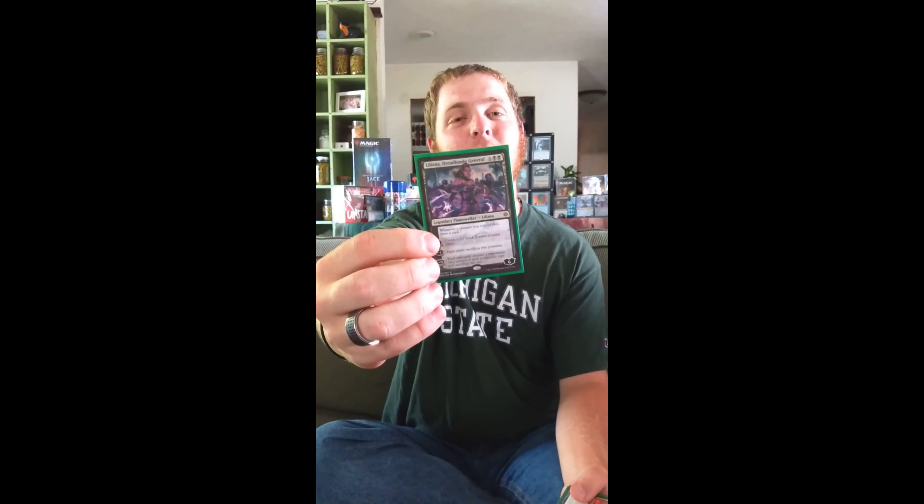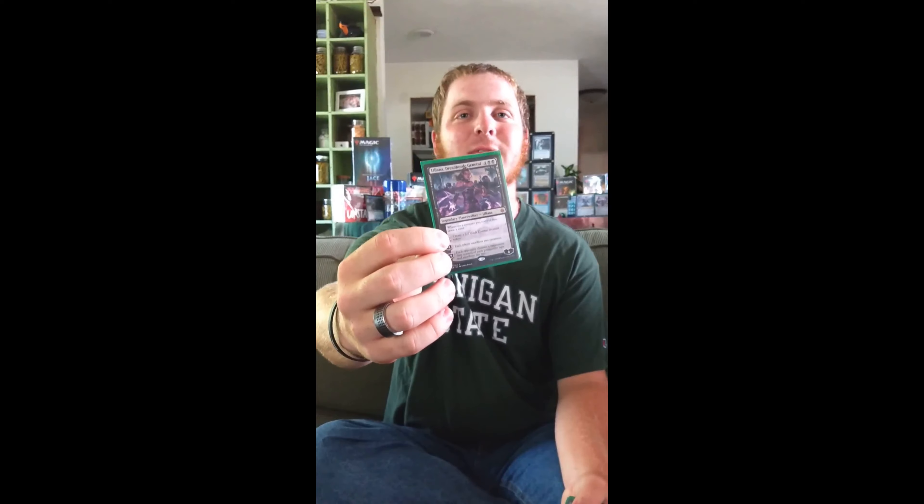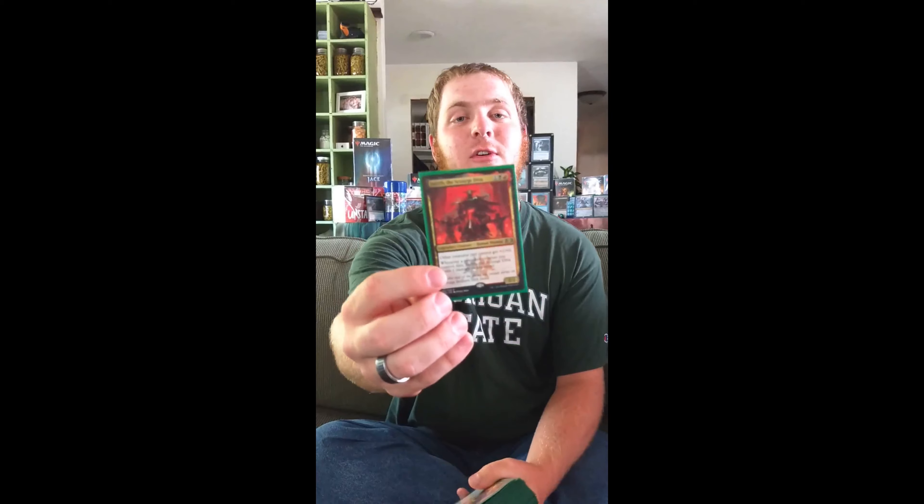I'm also running a copy of Liliana, Dreadhorde Champion. It's an all-around powerful card — it draws lots of cards, makes creatures, and makes my opponent sacrifice some. As you might notice, my creatures are dying quite a lot. Cards like Judith the Scourge Diva and Mayhem Devil take advantage of this by giving me one extra damage I can point at people. Ultimately, that's what this deck comes down to — I just poke people again and again until they die, bringing up a wall of bats and small creatures.